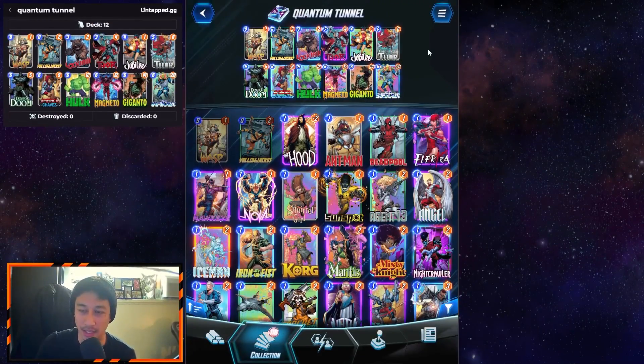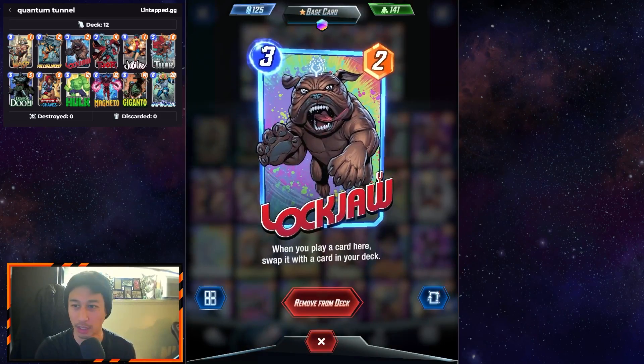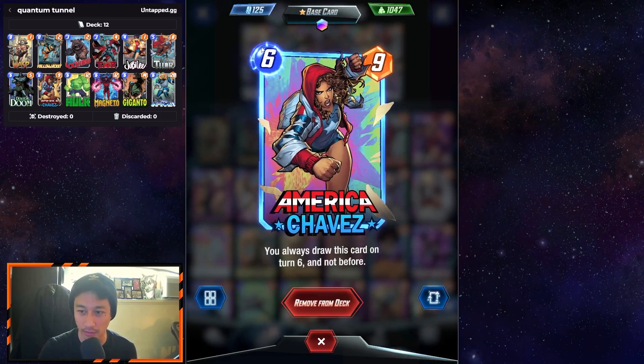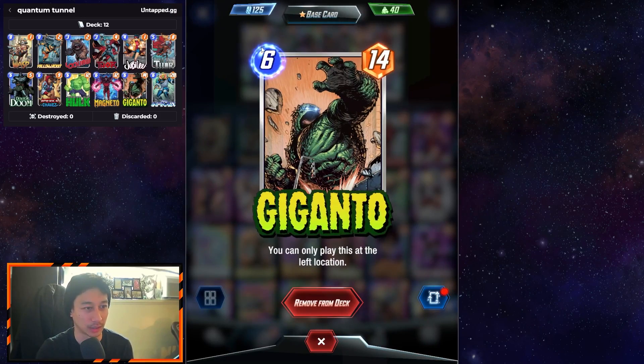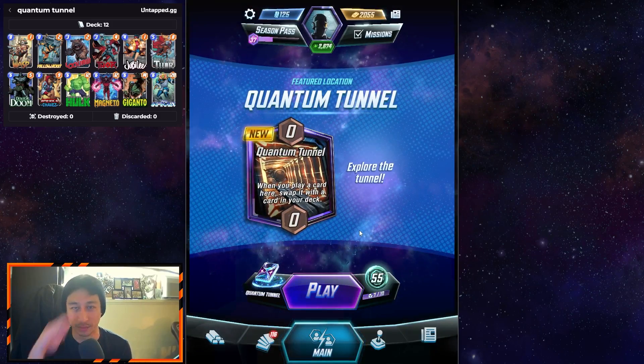Alright guys, that is the deck for Quantum Tunnel. Again it is: Wasp, Yellowjacket, Lockjaw, Thor, Jubilee, Jane, Doctor Doom, America Chavez, Hulk, Magneto, Giganto, and Infinaut. Appreciate you watching and until the next one — peace guys!